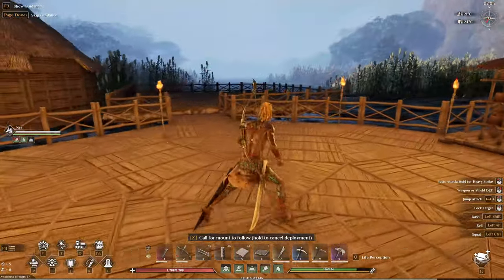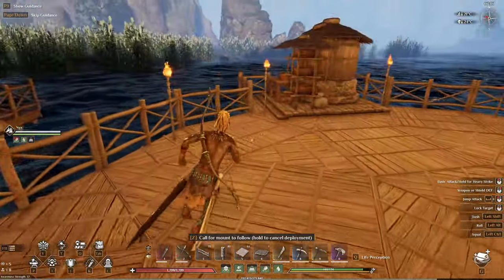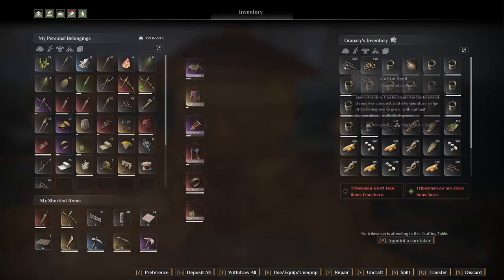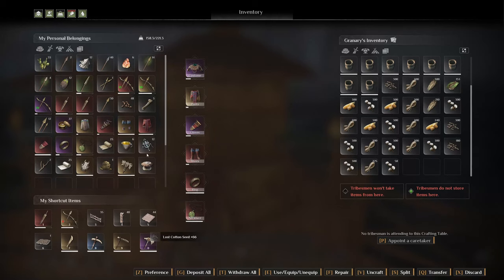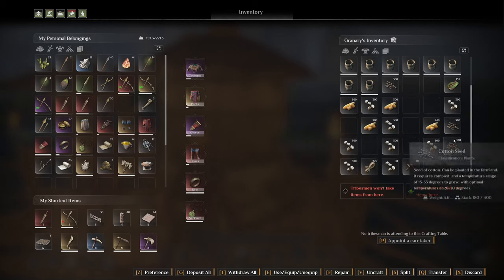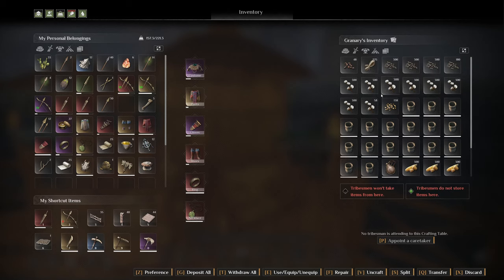Once you have all that done you're going to want to go to your granary — this will be the heart and soul of your actual farm. We'll go into the granary itself and we've got corn seeds and cotton seeds in here already. We're going to add the rest of the cotton seeds and the tobacco seeds. You can change it to 'do not store items here' so it will move cotton to the boxes you need and will store just the seeds you want to use to grow.